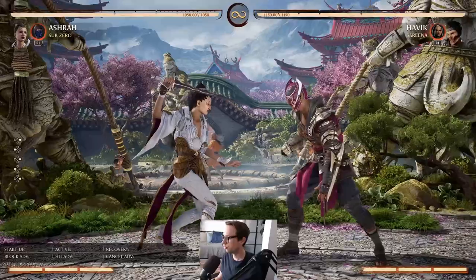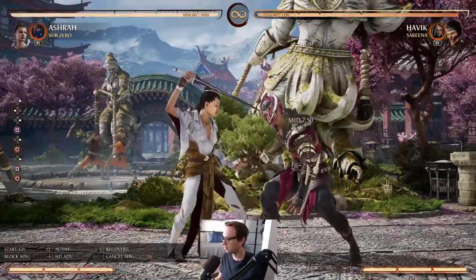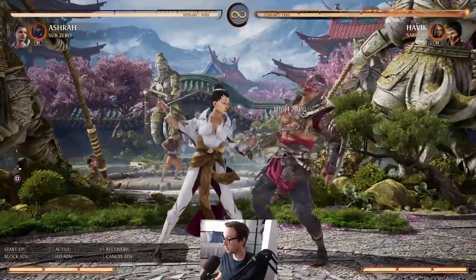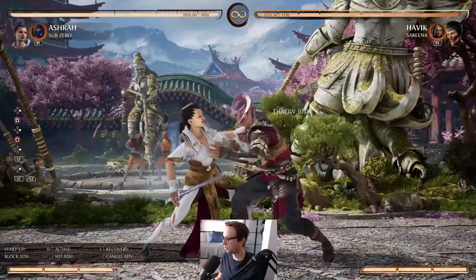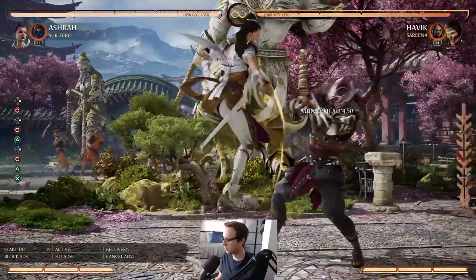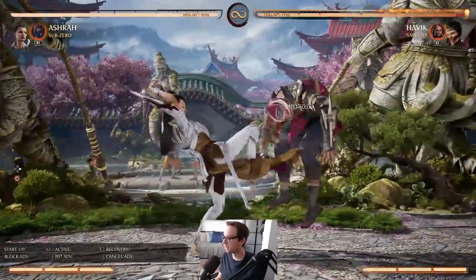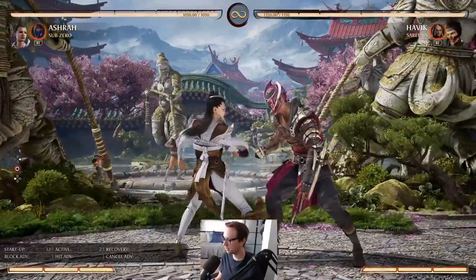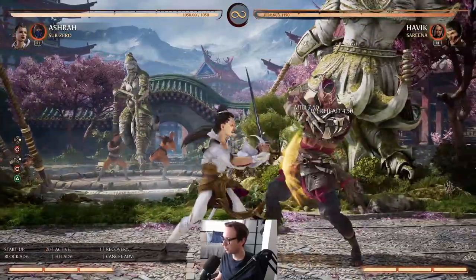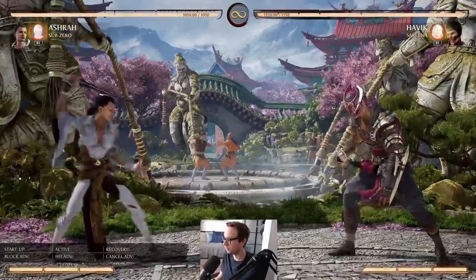She also has great pressure strings. The 4, 4, 2 is such a good stagger string because you can go for this, go for the throw, stagger it, go into this, go into the ender — it's negative 7, it's safe. So she has a good forward advancing mid. As you can see, this brings her forward quite a bit, which you can sort of spam and lock down your opponent.